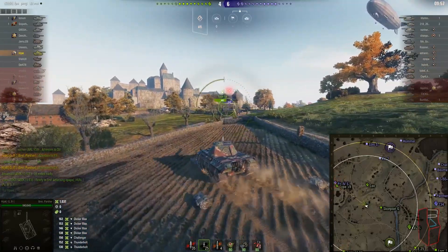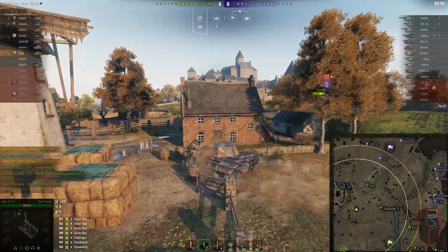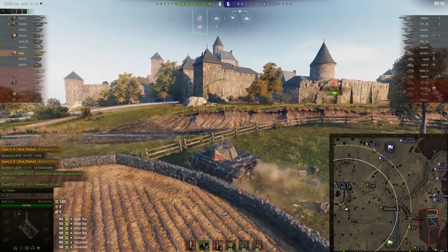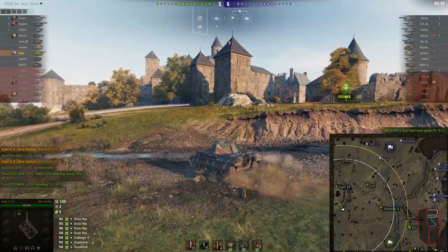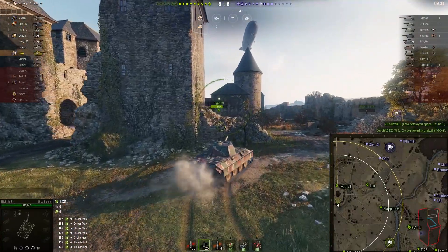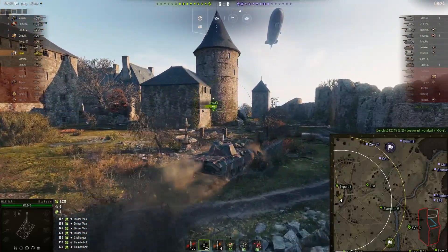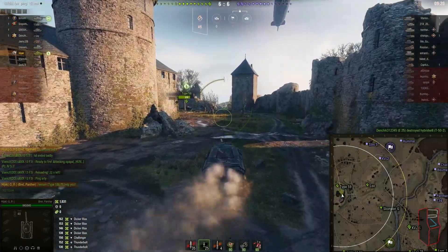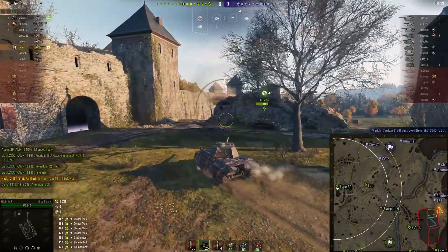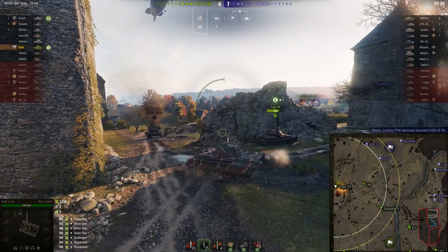We don't have the best map control but we do own the majority of the map. I saw the Type 59 over on the castle on the one line and decided he needed help, because winning that flank would be a big push - it kind of hems these guys into less than a third of the map. The Leo takes out the Schmaltturm, which is a terrible tank by the way, and the E25 takes out their light tank. So now there are no more light tanks in the game and I've moved over to help the Type 59, knowing we can get some cross-fire shots on the guys camping base.